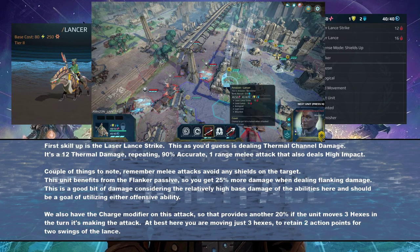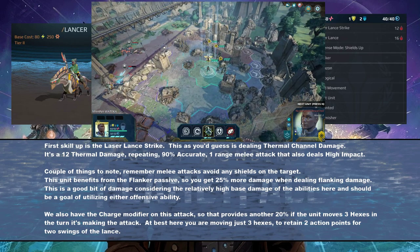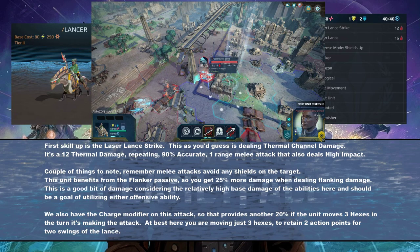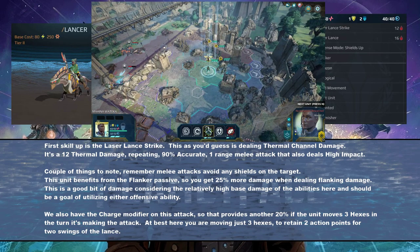First up is the Laser Lance Strike. This is thermal damage — 12 thermal channel damage, repeating, 90% accurate, 1 melee range hex melee attack. It's also dealing high impact, which you'll see in the video here. This ability has a couple of things baked into it. Melee attacks always avoid shields on enemy targets.